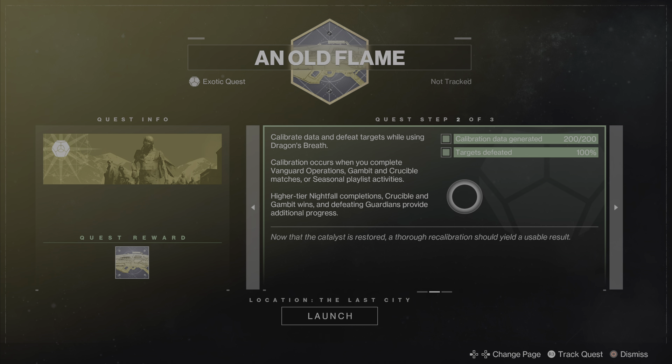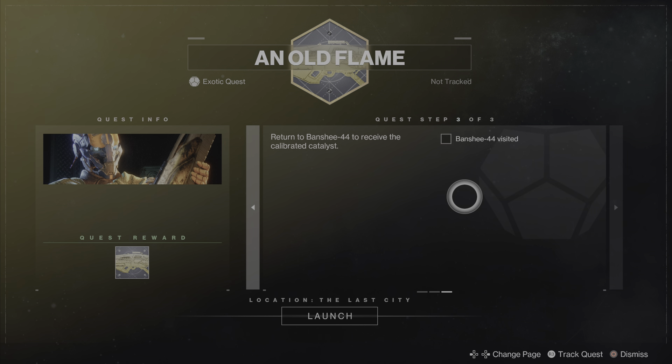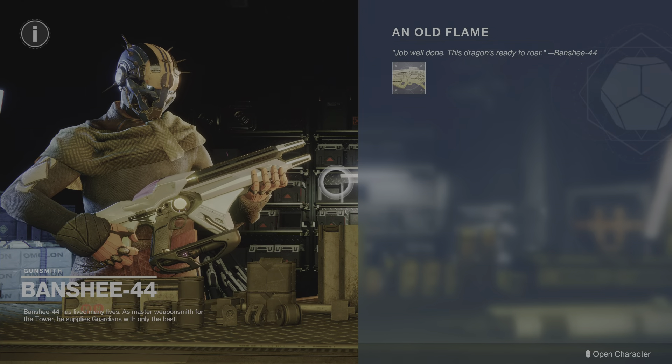When it was the active season, you actually got bonus progression from the season pass for this step, but that does not apply to older catalyst quests unfortunately. You only get like one or two points per completion, though you do get a little bit more on the higher level difficulties. After you complete this step, the final step is to return to Banshee to obtain the catalyst.